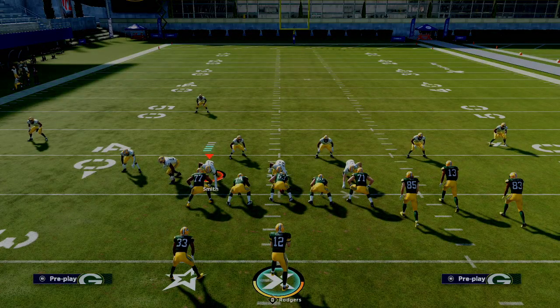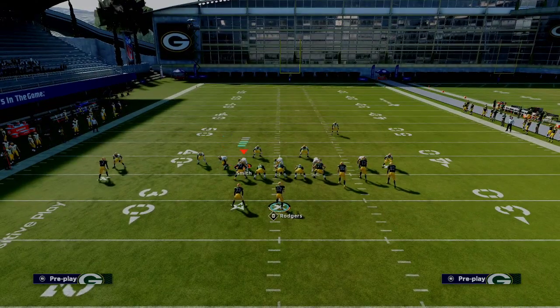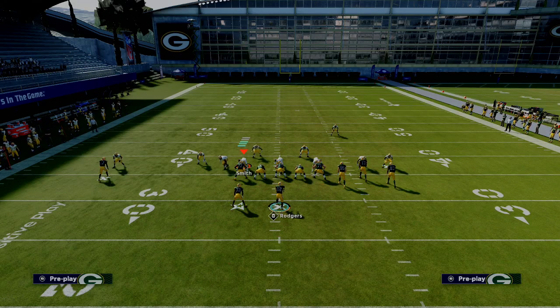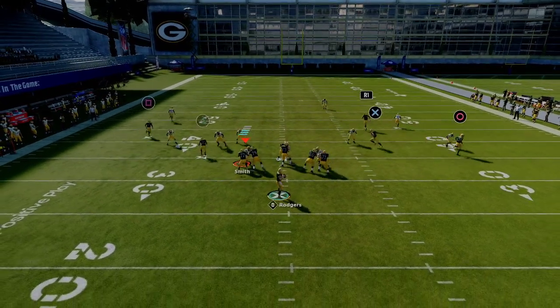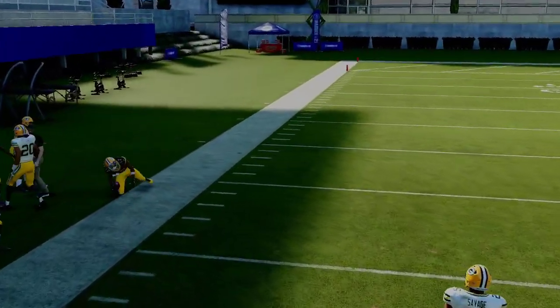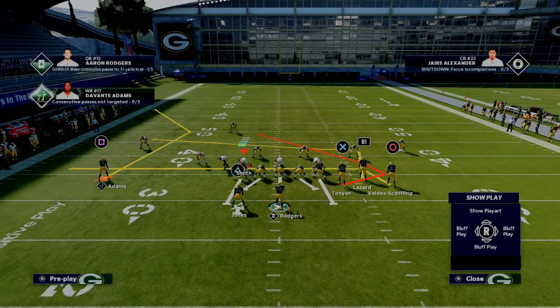The reason this route is really, really powerful is because a lot of times on this side of the field you're going to see a yellow zone in that space taking away the running back option route that is very popular. Because you're going to see that zone, you're going to be giving yourself a lot of room to hit this little out route right here. This is going to force a double Mabel coverage, which is going to open up the middle of the field for the option routes.